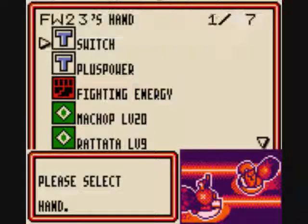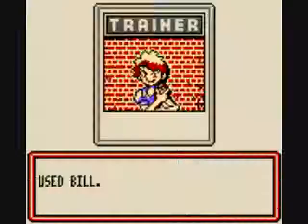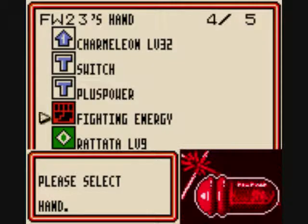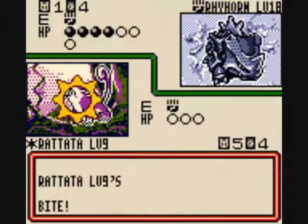Let's check what's in my hand now. Let's put Diglett on the bench, Machop on the bench, Jigglypuff on the bench. Let's use Bill to draw two cards. I don't think I have any more space on the bench, so fight!